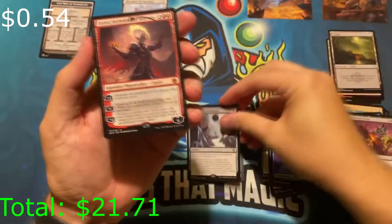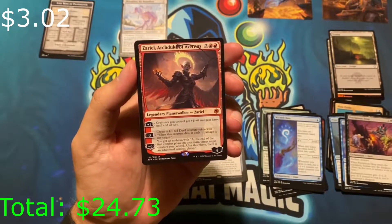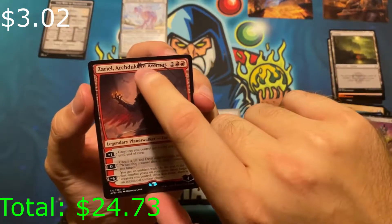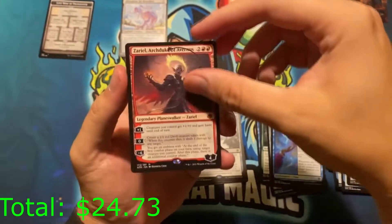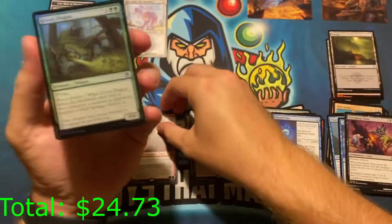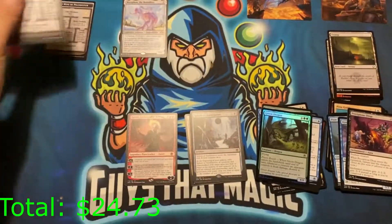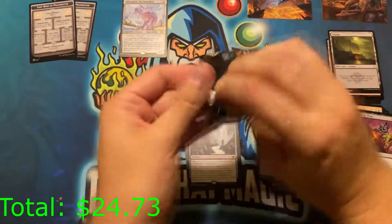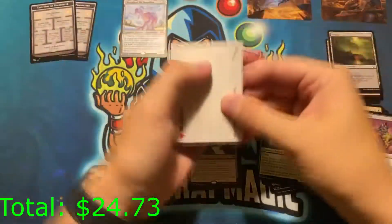We got a signed art card — very small signature, but a signature nonetheless. That's going in its own pile. Another uncommon and a Sphere of Annihilation as a rare. We got a mythic — Zariel, Archduke of Avernus. And a foil. We got a Lennon Lost Mine — so far so good with the box.